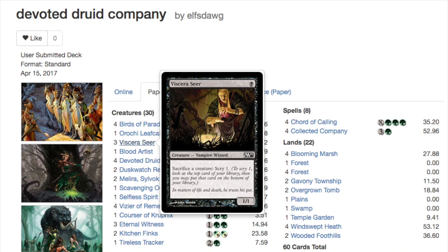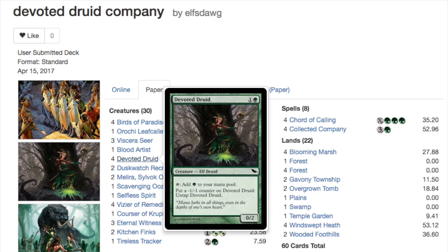Why is this deck strictly better than the Melira combo deck? I've traditionally run Melira because I love combo decks — they're a blast to play. The Devoted Druid win con is faster; it's a two-card combo that lets you drop your entire hand with infinite mana. With Collected Company and Duskwatch Recruiter, you can cycle through your entire deck finding whatever you need, and once Duskwatch Recruiter is out you can keep drawing. It is quite possible to win on turn three consistently with this deck.